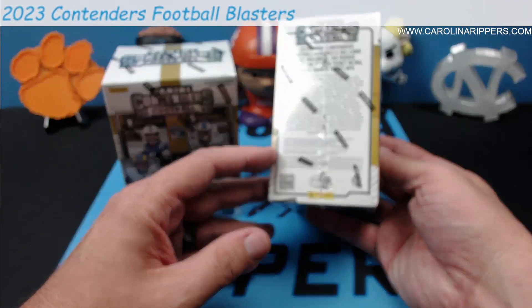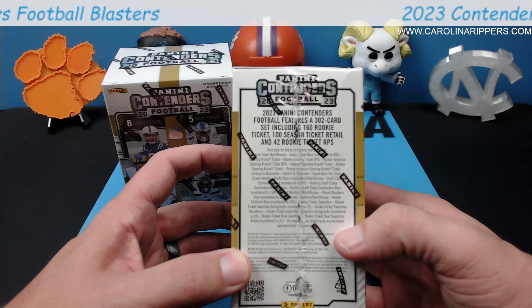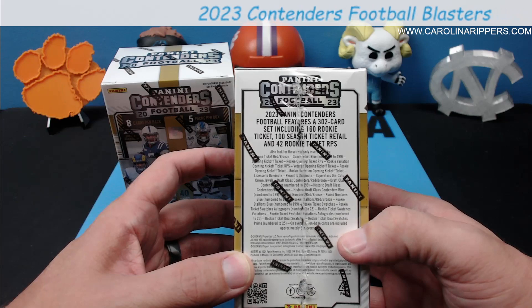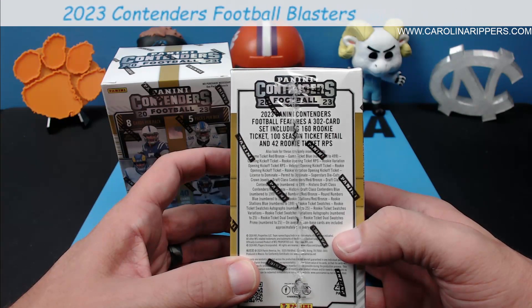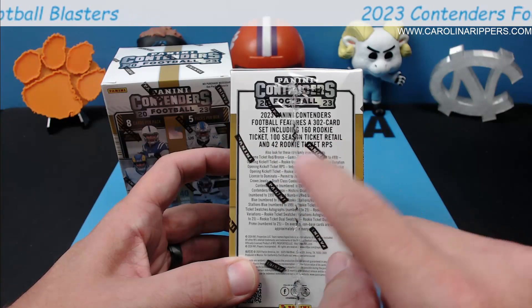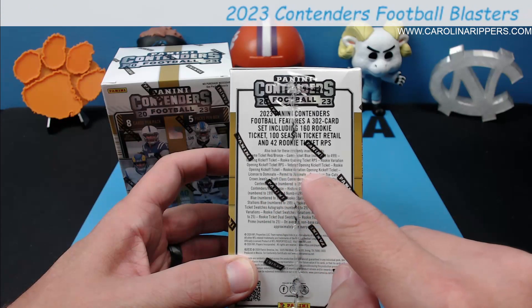It usually is around 40 paper cards. You usually get a mem card that's not numbered, and not a lot of numbered stuff. You're just getting a bunch of paper cards with a couple of very vague parallels. But what you can get in here — let's see — rookie variation, opening kickoff ticket, license to dominate, permit to dominate.